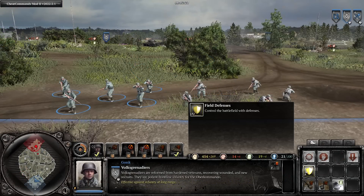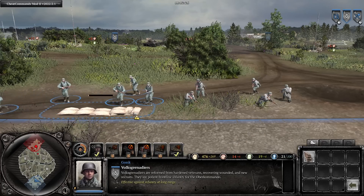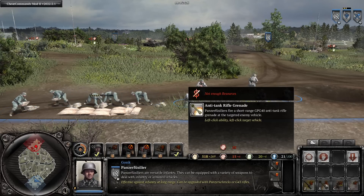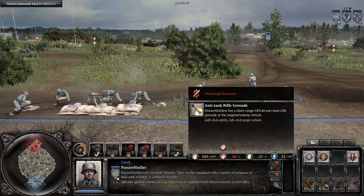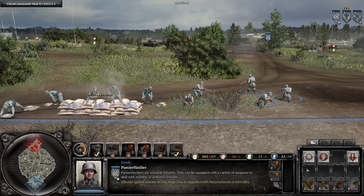In the very early game, the Volksgrenadiers do not have access to their flame grenades or Panzerfaust, but they are able to build sandbags. The Panzer Fusiliers, on the other hand, do immediately have access to their anti-tank rifle grenade, however they are unable to make any sandbags. It's also worth noting that they do not have access to the salvage ability like Volksgrenadiers or Sturmpioniere.